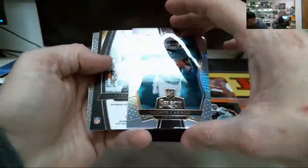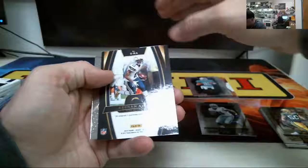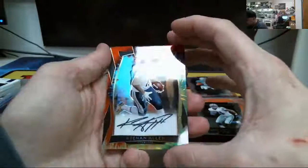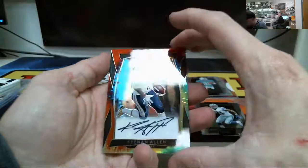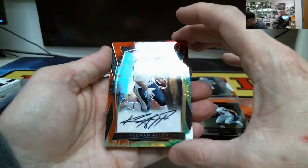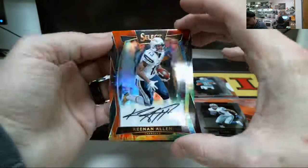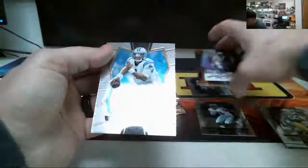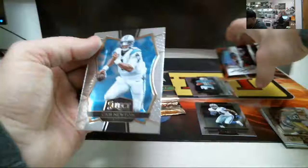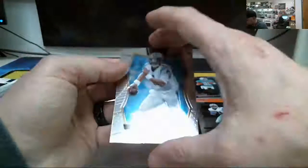Got a Karu prism. Keenan Allen, number 215, 14 of 15. There you go — there's one auto. Yes it is, Ryan — a Keenan Allen tie-dye auto, numbered 14 out of 15.